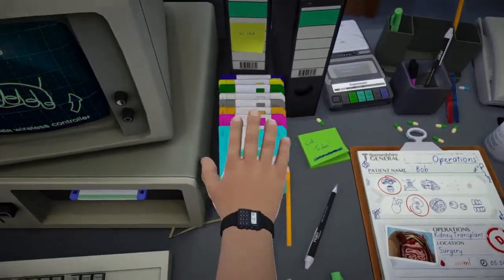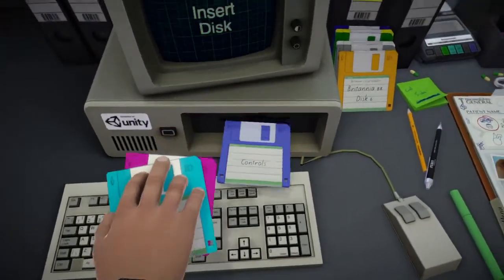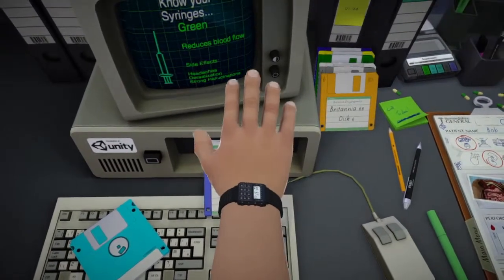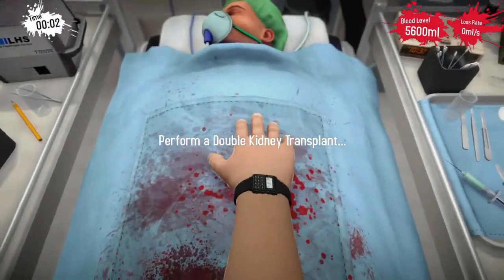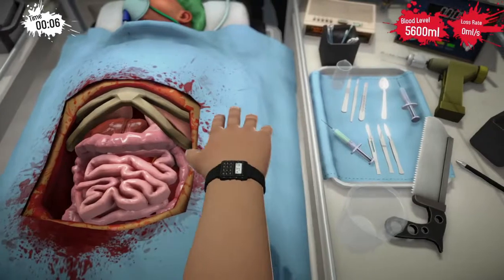I'm going to try and eject, let's put in a disc. Okay — green reduces blood flow, side effects: headache, hallucinations. Alright, let's do this. Perform a double kidney transplant — this doesn't seem like it's going to be very fun.